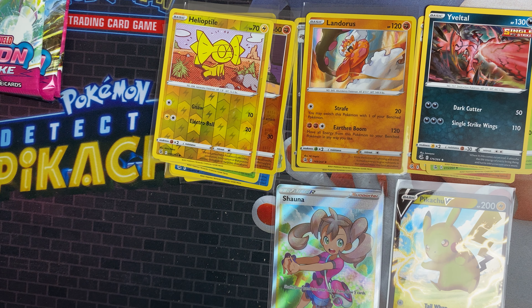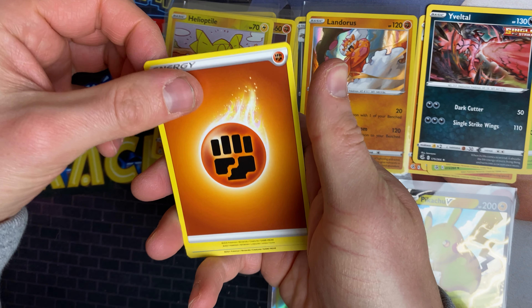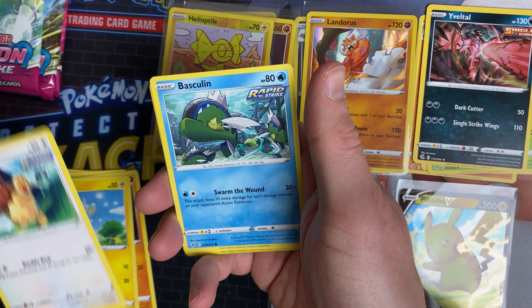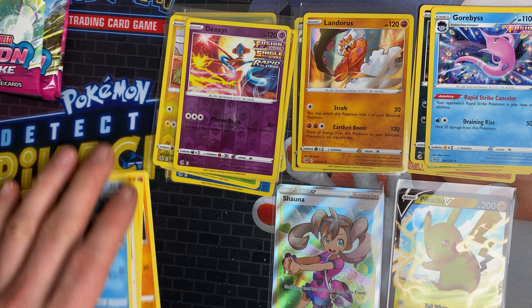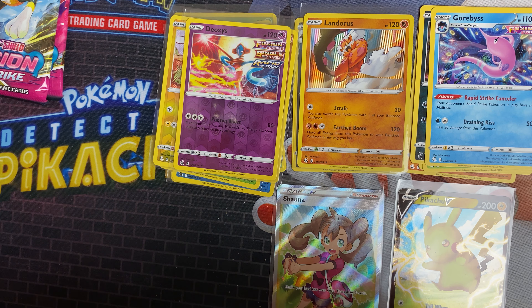Next pack — new artwork. We've got a fighting energy, a Power Tablet, Galarian Darmanitan, Electrike, Caterpie, Drilbur, Shinx, Bunnelby, Basculin, Deoxys, and a Goblin Ice. The Deoxys is a hollow rare which is always good. Back in the Battle Styles set it was weird — I got all the rare hollows but couldn't get the common reverse hollows, which you'd think would be easy.